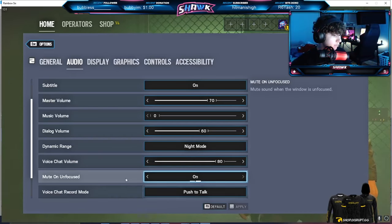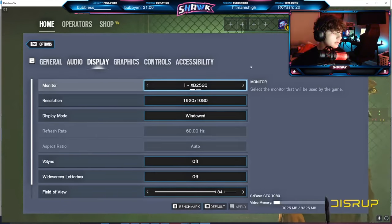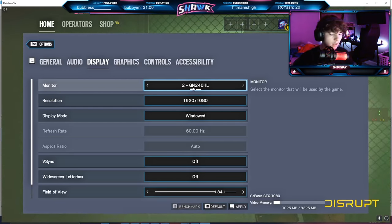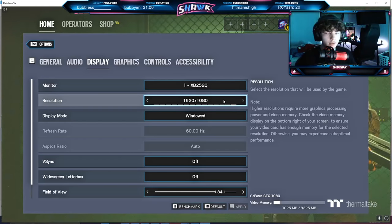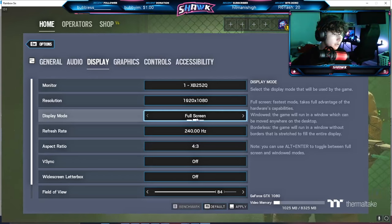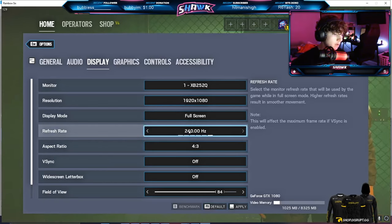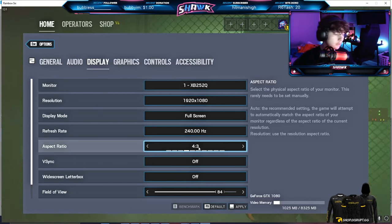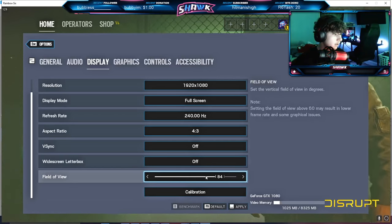For display, my primary monitor is an Acer Predator 240Hz 24-inch monitor and my second monitor is an Acer 24-inch 144Hz monitor. I play 1920x1080, full screen — I'm currently windowed so I can access my second monitor and OBS while recording. I usually play 240Hz of course. I play 4:3 aspect ratio, V-sync and widescreen letterbox off, and 84 FOV.